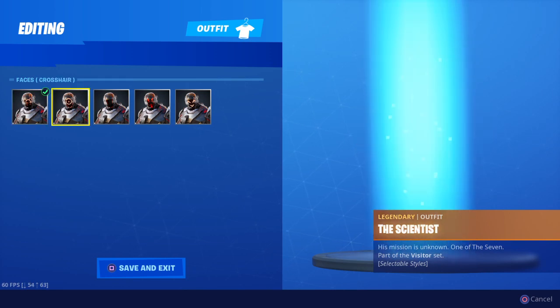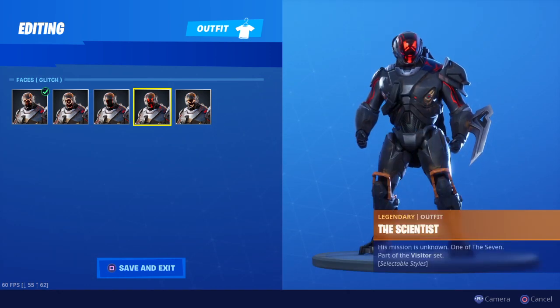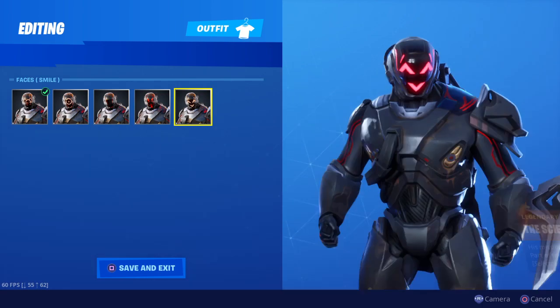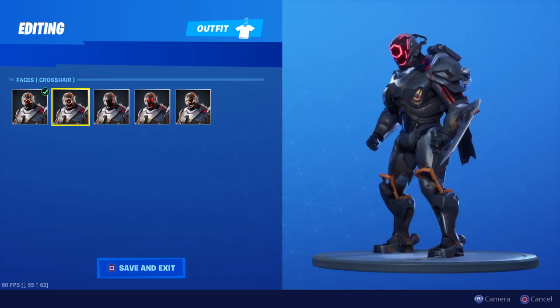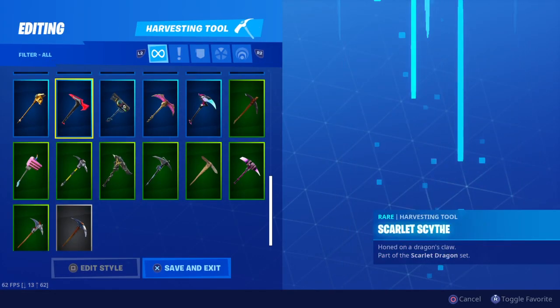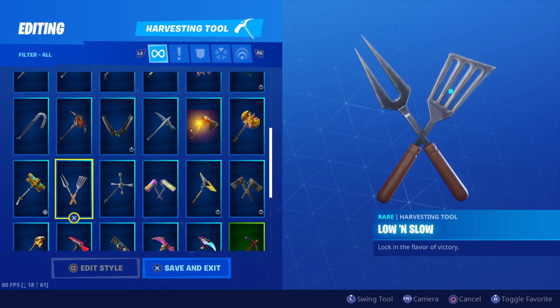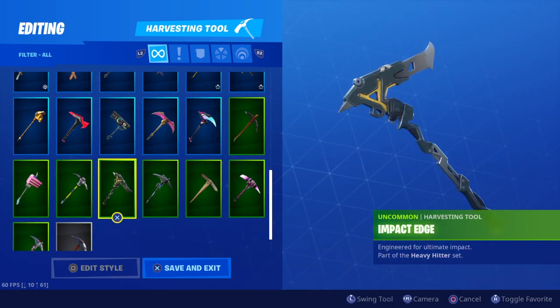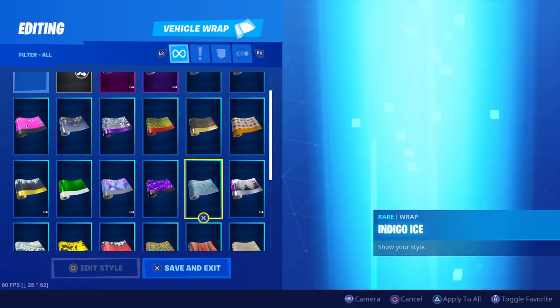So this is the default style, then the crosshair, the dancer - which has a smiley face - the glitched, and the smile. This skin is insane. Let's select a style and find a pickaxe that looks good with it. Let's use this one - it looks kind of cool. For the skin wrap, let's put all black.